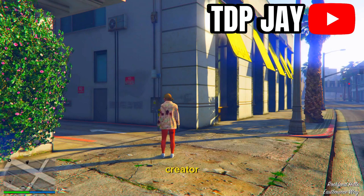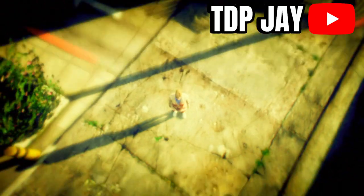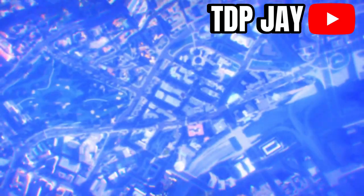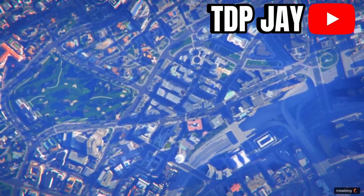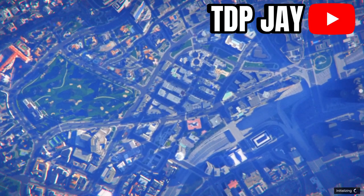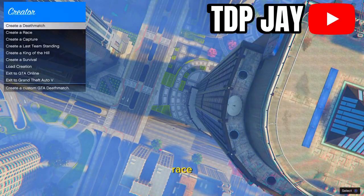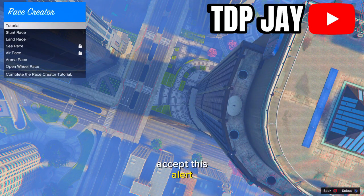Once you spawn back in, press the pause menu again, go to Online, and go down to Creator. Once you're in Creator, go down to Create a Race and then hit Tutorial.